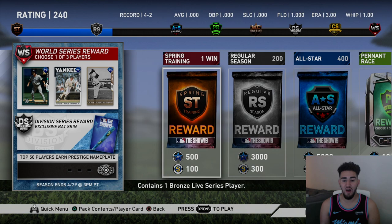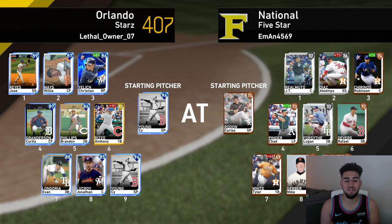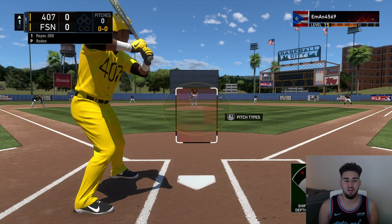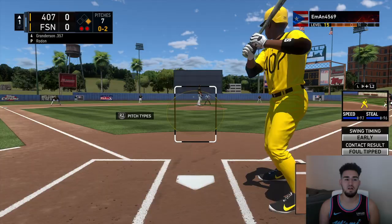Let's jump straight into the game. We are four and two right now, still in the regular season, trying to go five and two and hopefully make it close to the All-Star break. Here is our opponent - we are using Cy Young. I just realized the opponent has a bronze squad, so this should be a quick game. We put Jose Reyes as our lead-off, so he will be starting off the game. Let's see if he can do something in his debut.